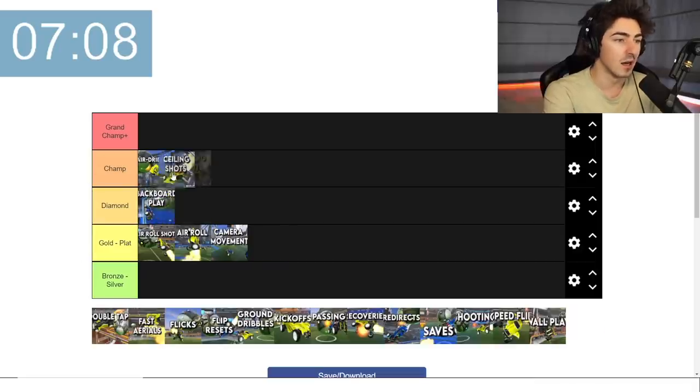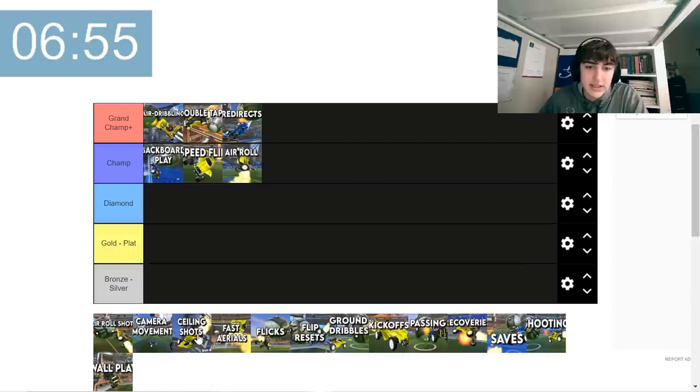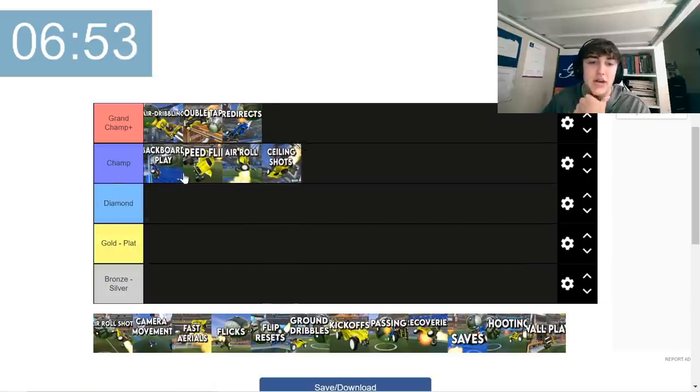Ceiling shots — champ level ceiling shots. If you don't have the right aerial ability, you're going to end up in the net with no boost, having never made contact with the ball and leaving your teammate in a 2v1. I'm going to put ceiling shots at champ.